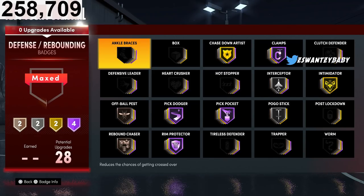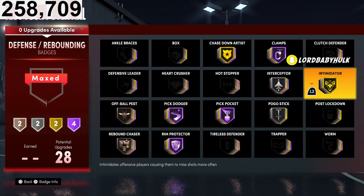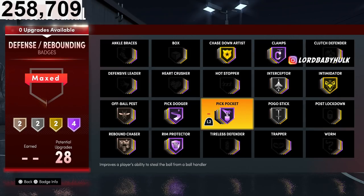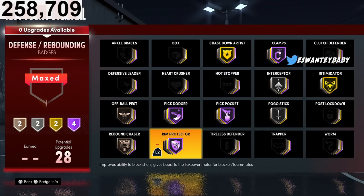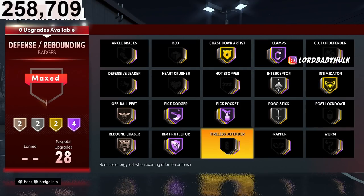For defense badges: I'm not sure if I need ankle braces — I hear you need it when you get your ankles broken. Clamps Hall of Fame is a must. Intimidator Max is a must, maybe. Interceptor and Rocket on Silver. Pickpocket Hall of Fame — not too sure. Pick Dodger Hall of Fame — must. I need the highest chance possible to not get screened. Hall of Fame Rip Protector — must. Rebound Chaser Bronze. I think this is a decent badge lineup to go with.